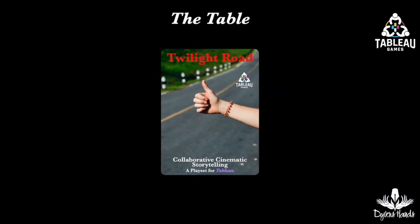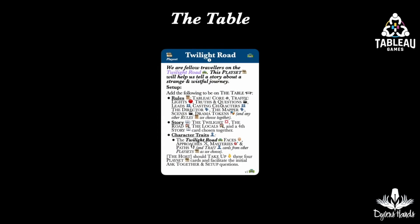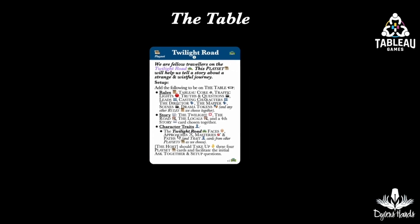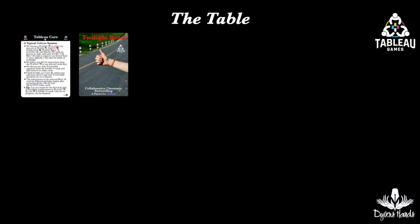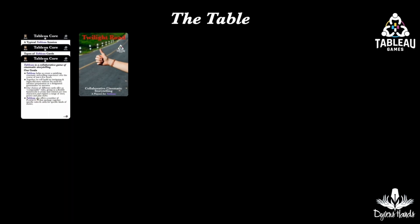Here is an example of what Tableau calls the table. The first card of a play set tells us which cards are needed to be on the table in order for us to tell its stories. The first cards that are placed on the table are the Tableau core rules, of which there are these three cards. They are the heart of every Tableau game.